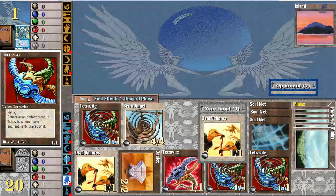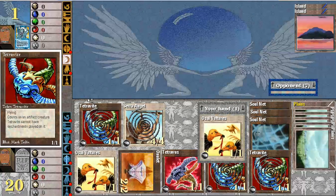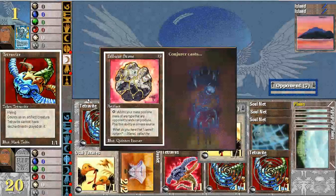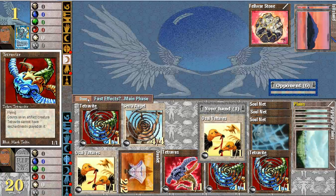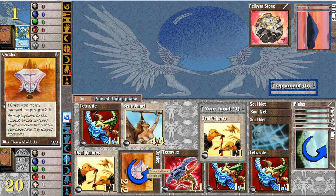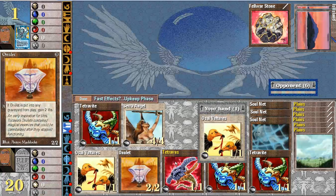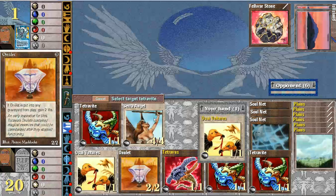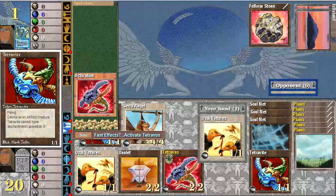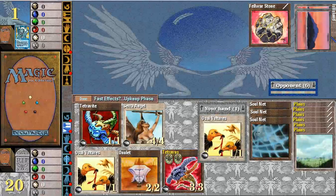I think they just came out with the beta for Magic Arena. I wonder if there's a way I can play people online with this. Felwar Stone — add to your mana pool one mana of any type that any opponent's lands can produce. Play this ability as a mana source. Sweet. Untap. And now I can move back. Let's move these to Tetravites. Activate Tetravite. Very cool.